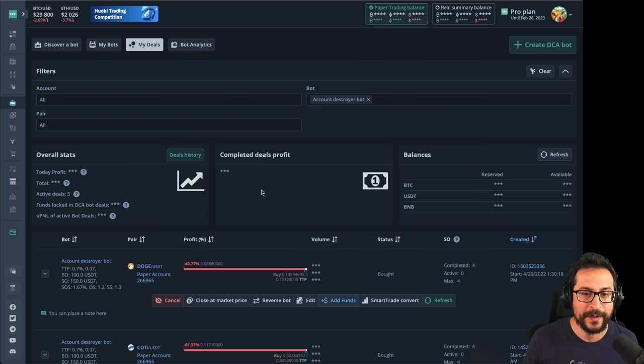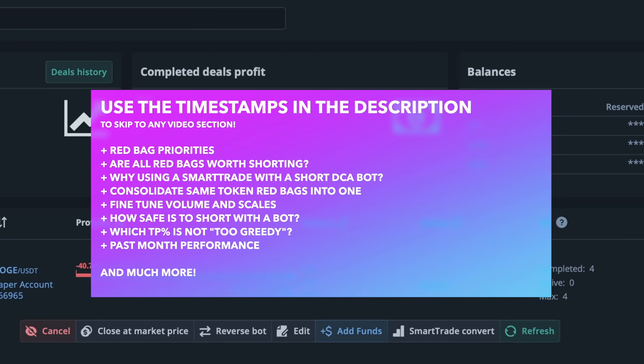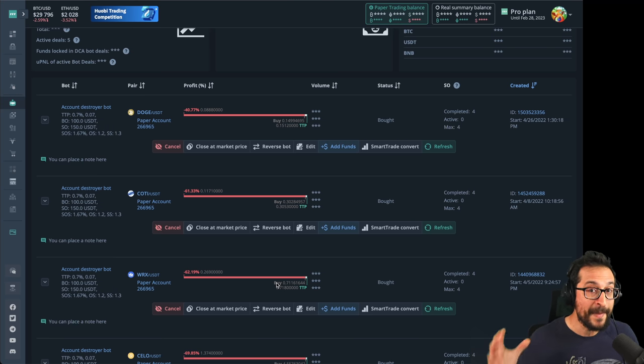So the question is: what do we do in the meantime with all these red backs? There are so many alternatives it gets overwhelming — I could hedge with a futures account doing shorts, I could sell everything and take the loss, put it in a grid bot, or use it as collateral to run other long bots. In this video I'm going to tell you exactly what I'm doing with situations like these, and how I cherry-pick which red backs I prefer to just take the loss on, which ones I keep longer, and which ones I apply this approach to: running a short bot with a very high max deviation together with a smart trade that helps me track the original entry price.